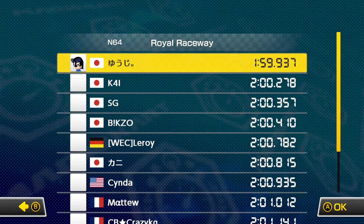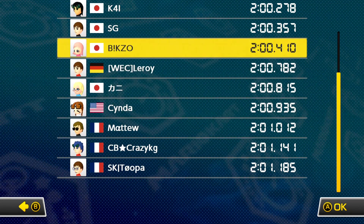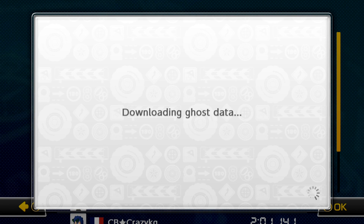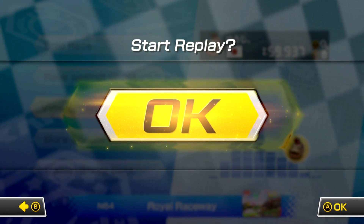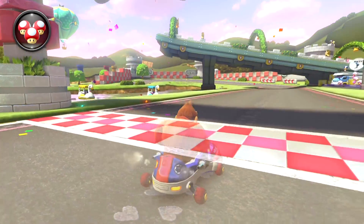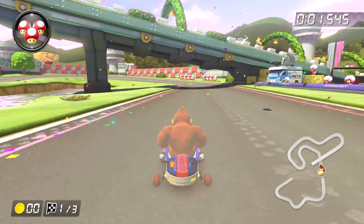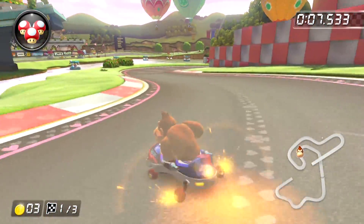They've changed it so they've got rid of Bunny Hopping on this track, so I'm probably not going to be able to PB. As you can see the world record on here is two seconds behind my PB on the original Mario Kart 8. I believe that instead of the concept of Bunny Hopping, you actually have the ability to use a third Mini Turbo. I'm not too sure how well that runs on here, but we can probably take a look at the game's physics now.